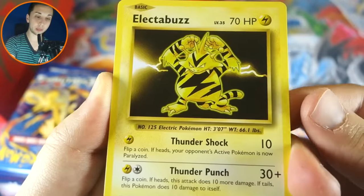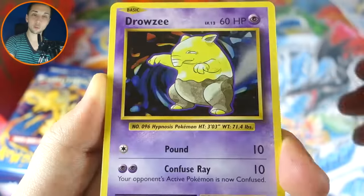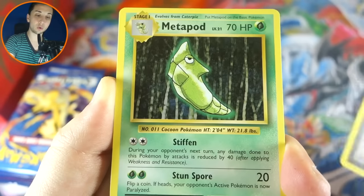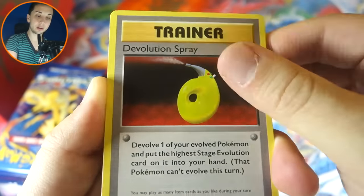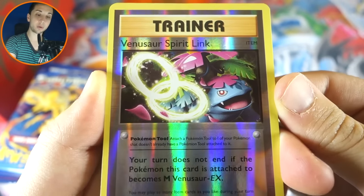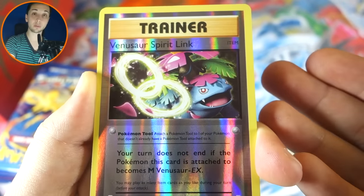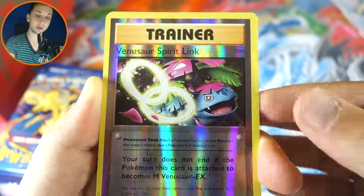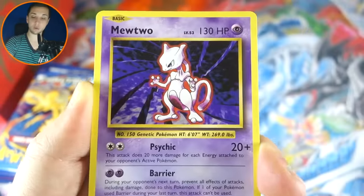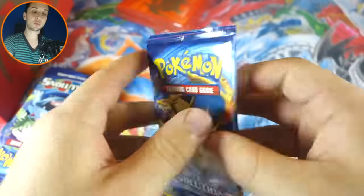We got a Vulpix, Thunder Pits Electabuzz, Drowzee, Ponyta, Nidoran, Professor Oak's Hint, Metapod, Devolution Spray. We got a Reverse Venusaur Spirit Link — not one that I needed. I think I just need a few energies and maybe a few trainers. Still a nice card to get. And a Mewtwo Rare — so no points on the board out of that pack.